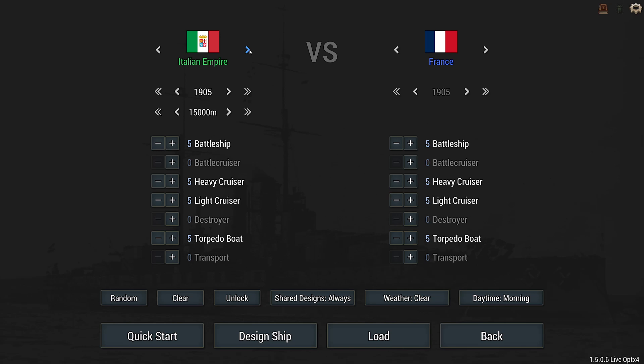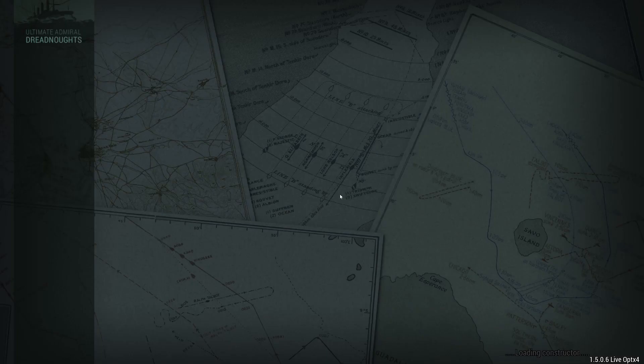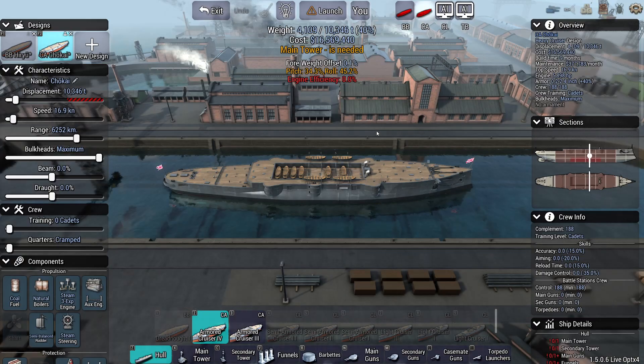Swap the countries over — okay, fair enough. I had Japan selected when I... Another week of frustration coming up here in Ultimate Admiral Dreadnoughts, that's for sure. So I have to design a new class of ship; however, I may not design my own battleships now. I have to design some other class. Alright, let's go heavy cruisers.